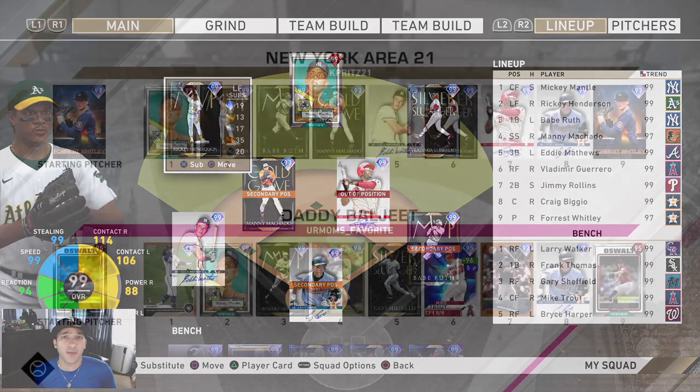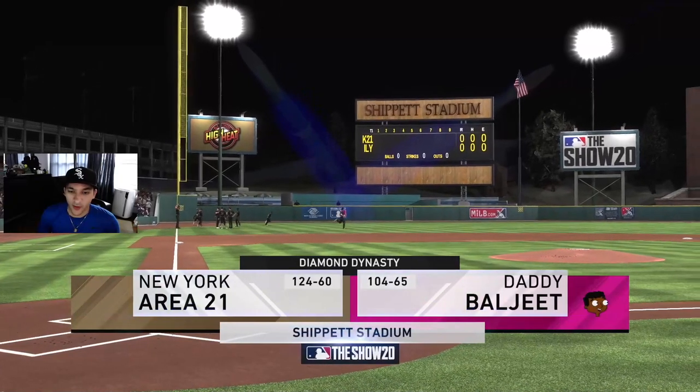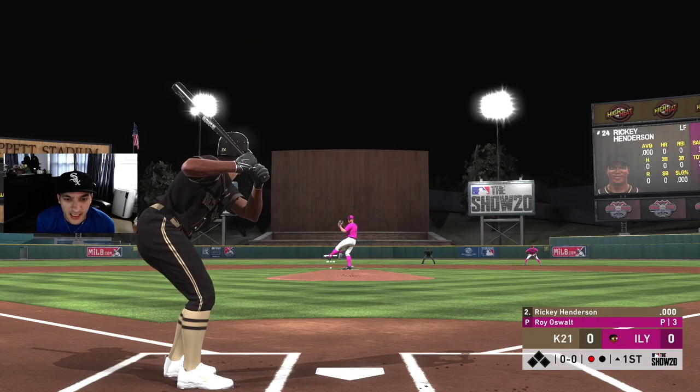We're going up against Roy Oswalt. He's got Bo Bichette, Mantle, Hornsby, Chipper, Gary, Trout, Giambi, and Biggio. He's got a 104-65 record — not bad. Let's go, Ricky.